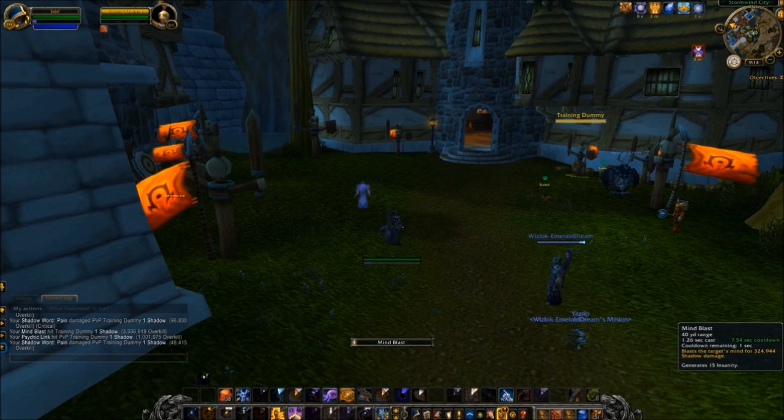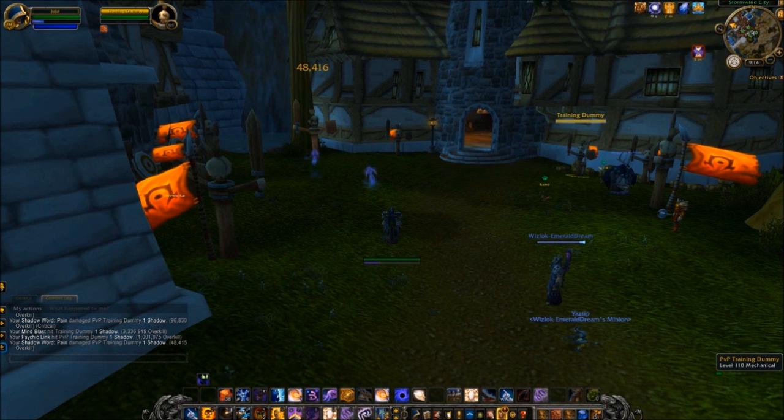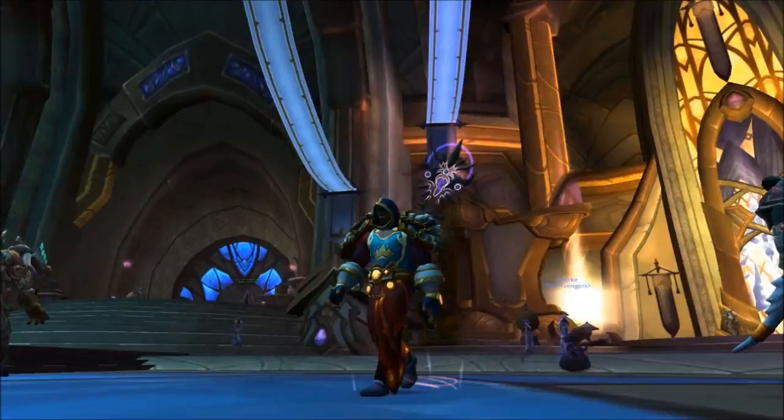In fact, tens of millions for a Shadow Priest with excellent gear. I'll attack this PvP dummy here with Shadow Word: Pain, and when I switch to Mind Blast on a low-level dummy, the damage multiplier from attacking low-level mobs does game-breaking damage to the PvP dummy. This technique can be used in Time Walking Dungeons, Duels, World PvP, and other forms of content such as Holiday Dungeons and the Dark Moon Faire in certain Battlegrounds.